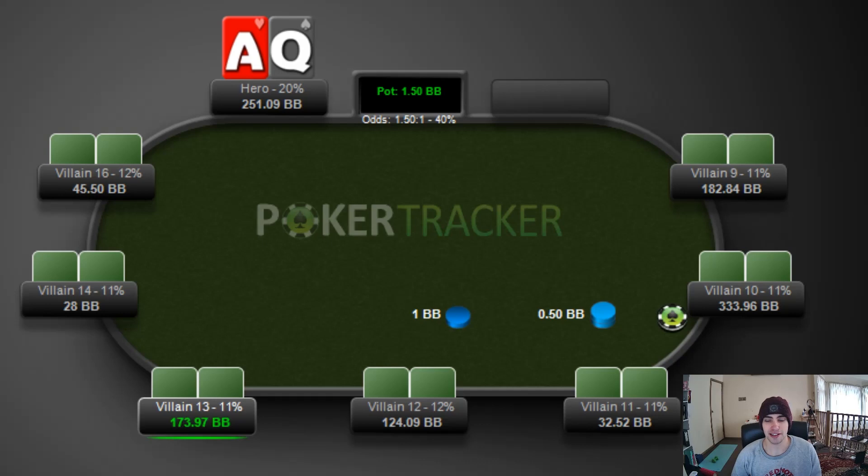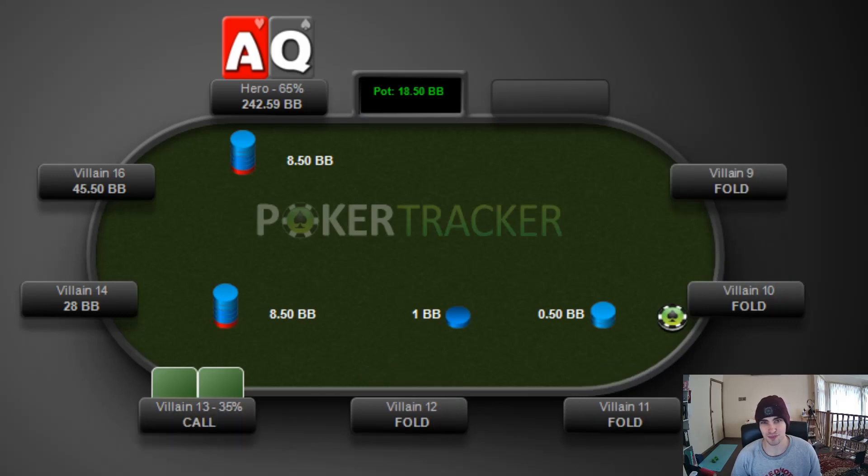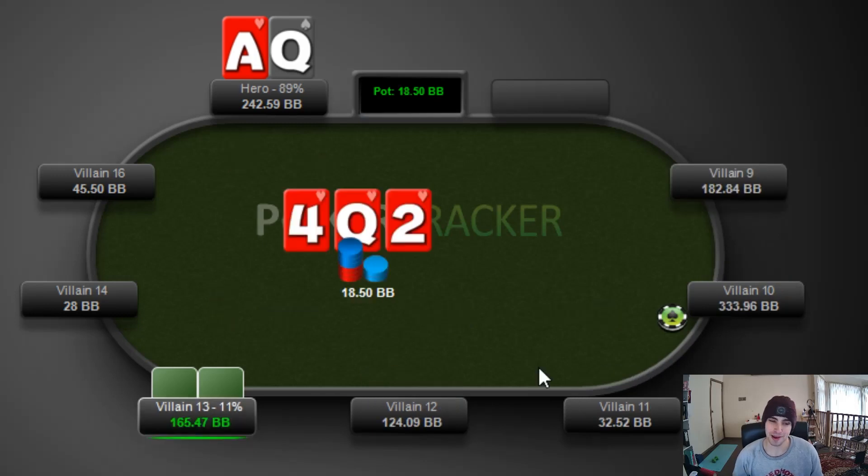Next hand, a tight aggressive player makes it two and a half under the gun, then the action folds to me in the hijack with Ace-Queen. I go ahead and three-bet it to eight and a half, then the action gets back to the original raiser and they call. So heads up to a flop - it's a banger flop for us. It is Queen-Jack-deuce, all hearts. We do have the nut flush draw as well as top pair, so we're flopping pretty well. They go ahead and check it over to me, and I definitely want to go ahead and C-bet with a hand this strong. I go ahead and make it 6, and we do get a call.